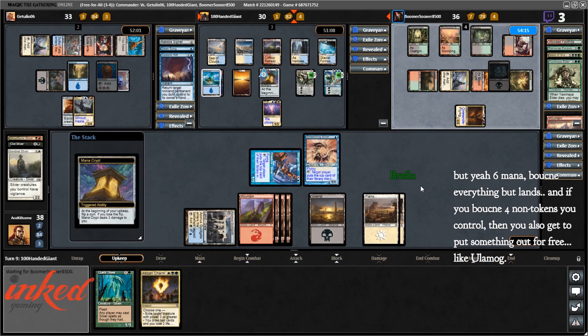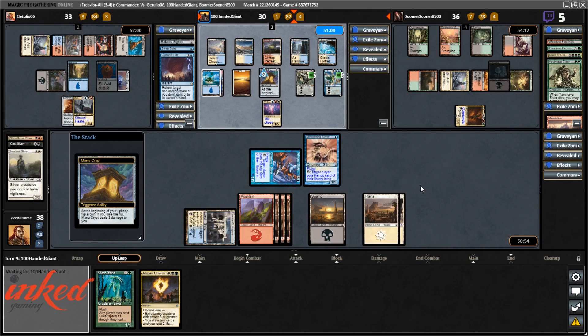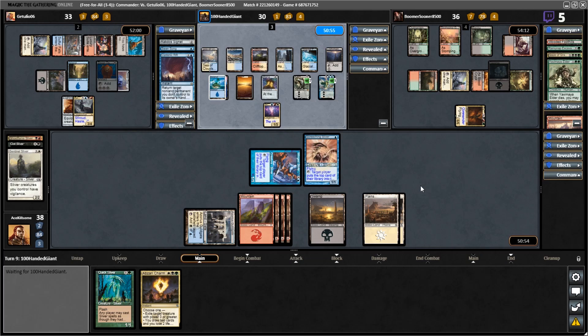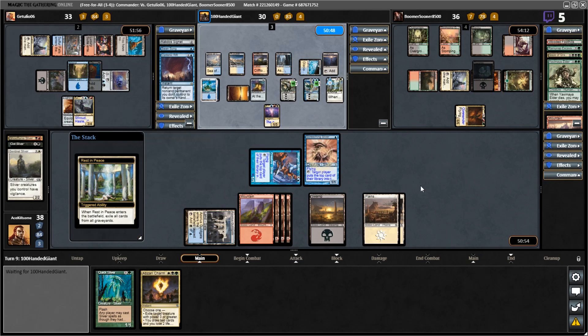Just straight up putting it out of the mug is pretty awesome. Lose the flip, lose the flip, lose the flip. Do it — damn it! Yeah, free Ulamog — a 'Frulamog' if you will — is an absolute disgusting play. Bye slivers.